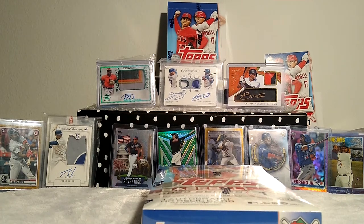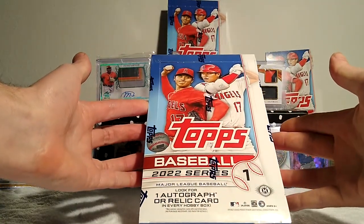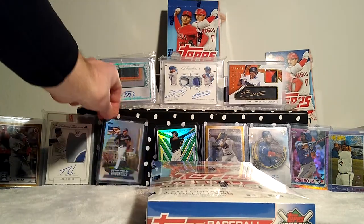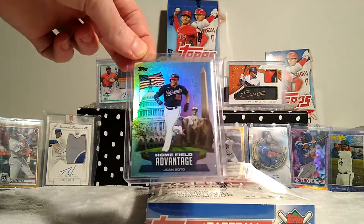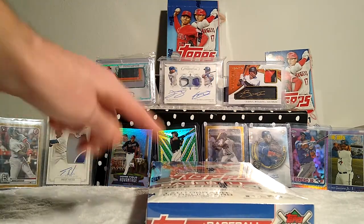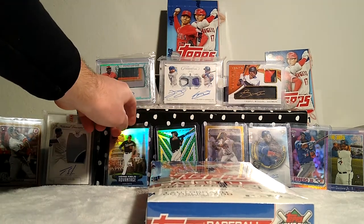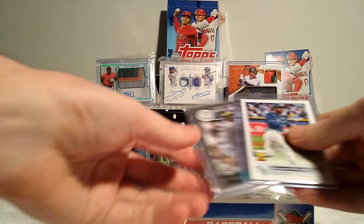All right everybody, we are back on box number two of 2022 Series One Topps. Already opened one hobby box — it was all right. Basically this card saved us: we hit the Juan Soto home field advantage case hit. These are selling on eBay right now, last three auctions ended at $220, so that paid for two and a quarter boxes. I have like seven people who made me offers over $150 for it, so putting it on eBay would let me recoup the cost of the boxes on just one card.